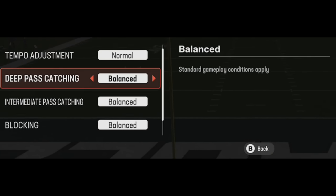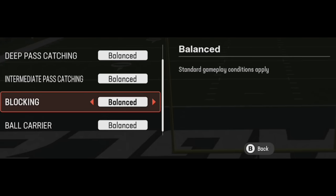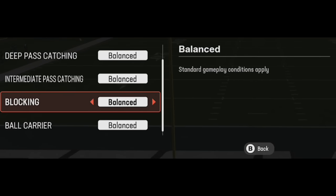Rather than presetting it: if you want a RAC catch it's X or Square, if you want a safe catch it's A or X depending on Xbox or PlayStation, and if you want an aggressive catch it's Y or Triangle. Blocking is useless — I don't know why this is still in the game. If you set it to conservative you won't hold blocks as long, which is obviously bad, and if you set it to aggressive you'll get a bunch of penalties.